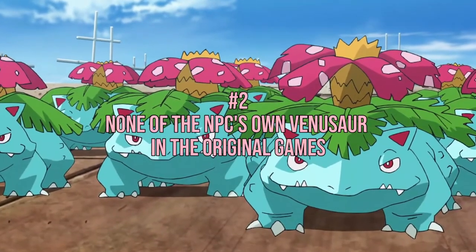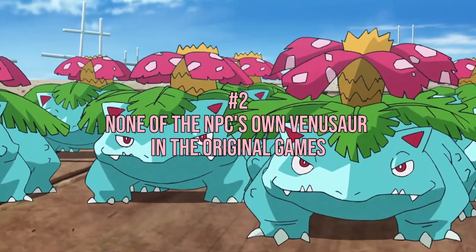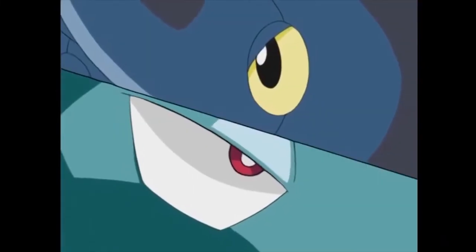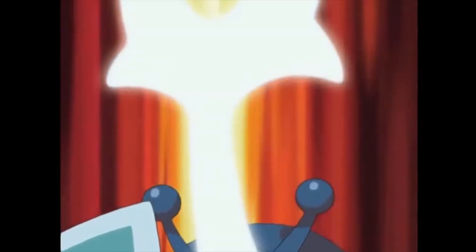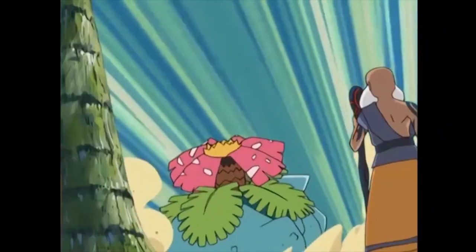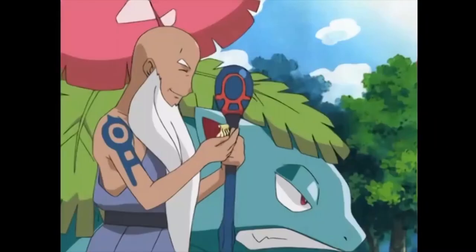Number 2: None of the NPCs own Venusaur in the original games. Did you know players can't register Venusaur in their Pokedex without trading if they chose Charmander as their starter Pokemon in the games? Because your opponent will choose Squirtle if you choose Charmander, and no other NPCs in the game have Venusaur.